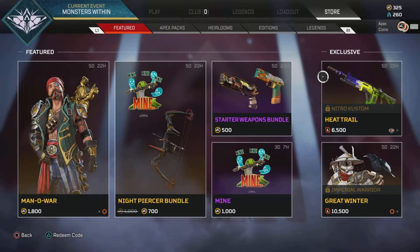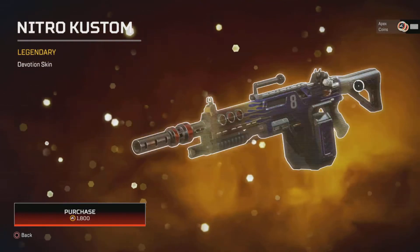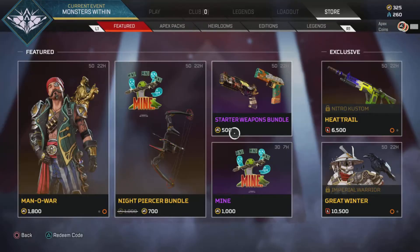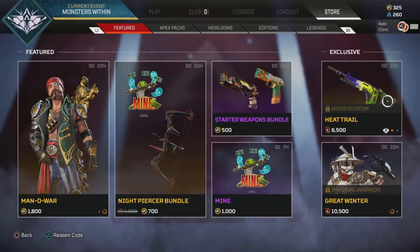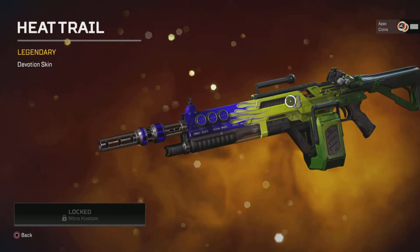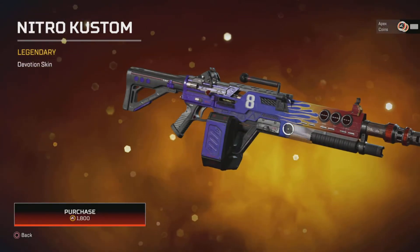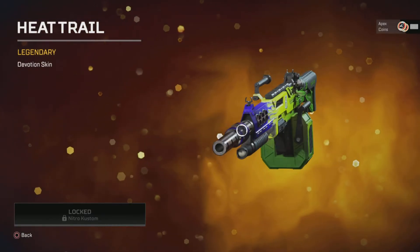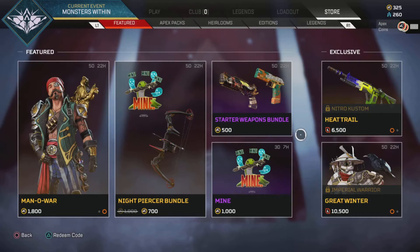On the right screen we have the Nitro Custom for the Devotion, and that comes with the heat trail. They kind of look very similar — they've literally just swapped the colors over a little bit. That's meant to be legendary, but it's almost too similar. It's got blue on both of them — the blue and yellow — yeah, I don't know about that.